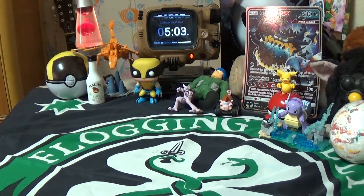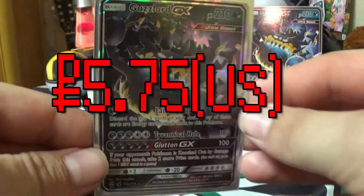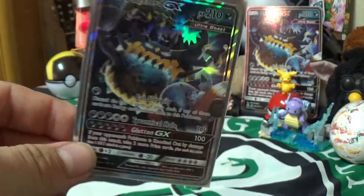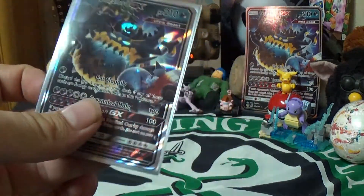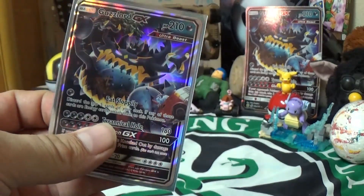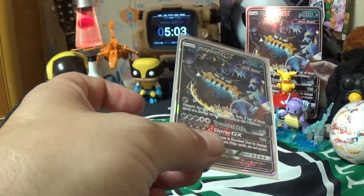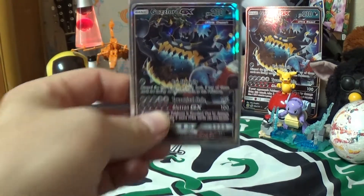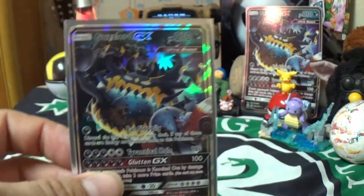Because that big oversized card is so impractical to use in battle, it also came with a mini version of the same exact card — though you could choose to use the big one in battle if you wanted. We've got the Guzzlord GX full art standard size, hollow. There's that nice hollow — look at that explosion behind him. It's more practical to use this card than the big one, even though they look about the same size from here. They definitely are not.